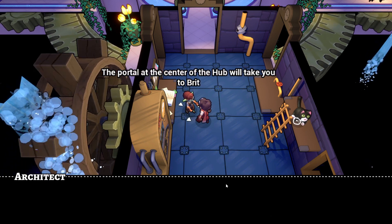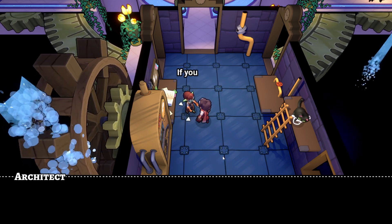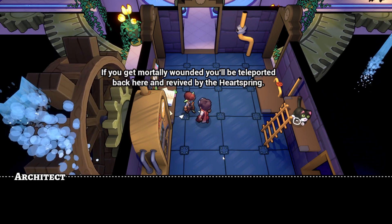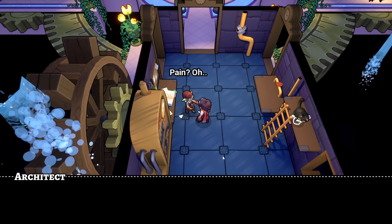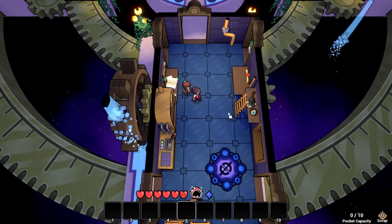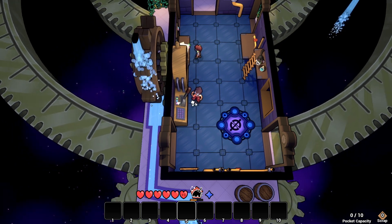The portal at the center of the hub will take you to Brittle Deep Mine. You're probably going to die pretty quickly, but there's nothing to worry about. If you get mortally wounded, you'll be teleported back here and revived by the heartspring. You won't be able to keep items or powerups, but every journey is a learning experience. Can we flip the switch? Oh, we can turn this around - interesting.